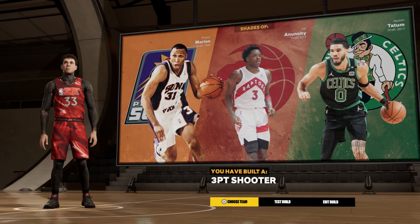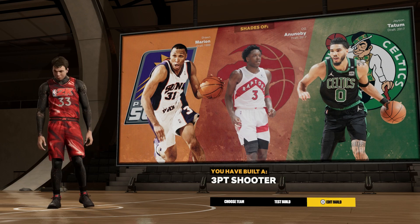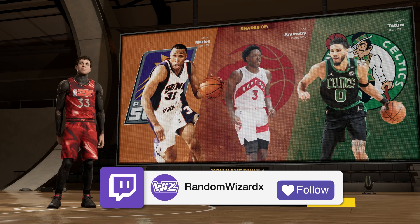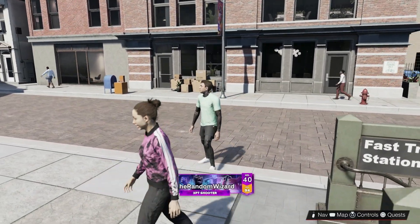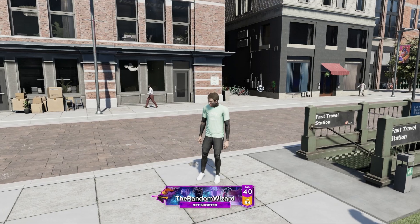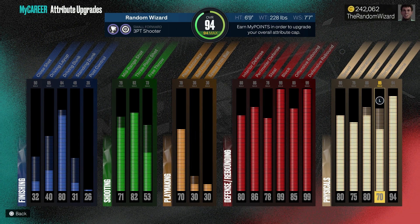We have built a three-point shooter — super cool name, super good popper build. Now I'm going on my actual build to show you guys the animations, upgraded badges, and jump shots I use. I'm in the city right now on my three-point shooter build — it's so nasty. These attributes are the same as I showed: maxed three-pointer, 80 driving dunk, maxed pass accuracy, maxed defense, and almost maxed physicals at 94 overall.